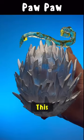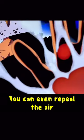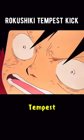Fruit number four: the Paw Paw Fruit. This paramecia-type devil fruit allows the user to repel anything with the pads on their hands. You can even repel the air itself, creating shockwave bursts. You've also learned the skill Rokushiki Tempest Kick.